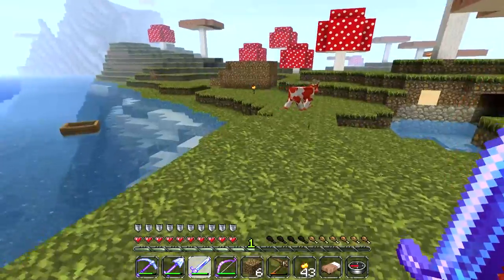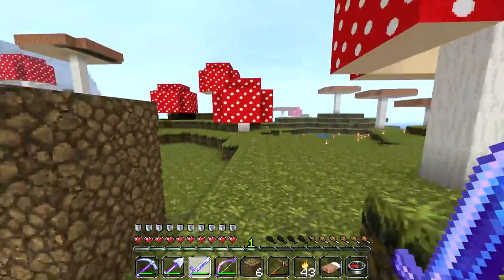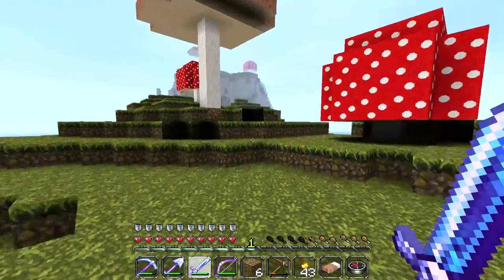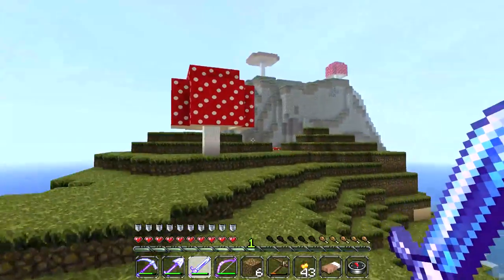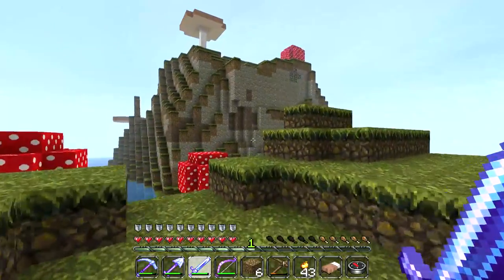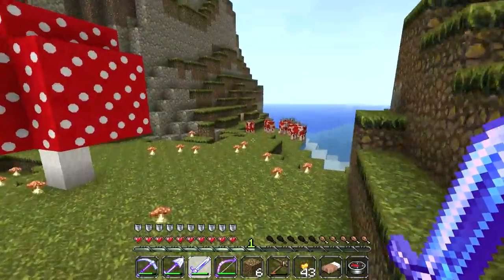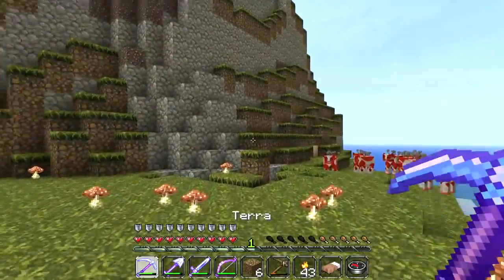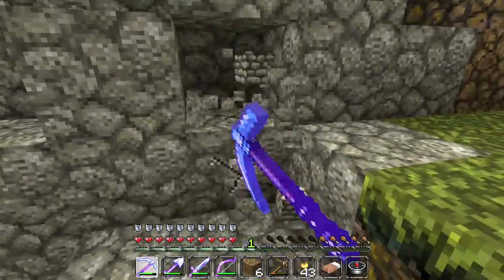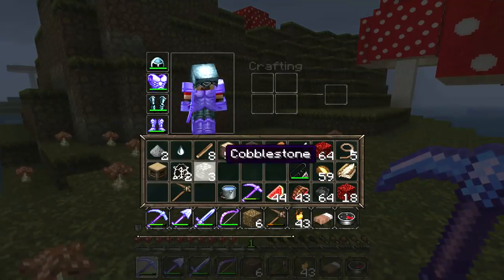We are going to take one of these freaking cows back to the mole hole — it is going to be awesome. I need to freaking recalibrate myself because I don't know what is going on right now. I actually feel like I'm tripping. Let's get ourselves a little bit of cobblestone. I want to break down these trees and see what they actually give us — I don't know if they give us mushrooms or some sort of new material. I definitely want to plant these things back in the mole hole.